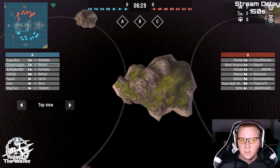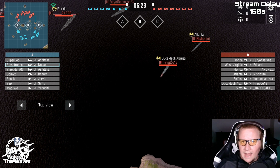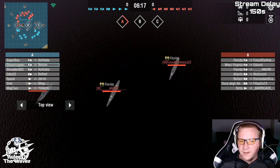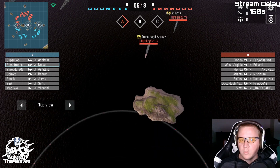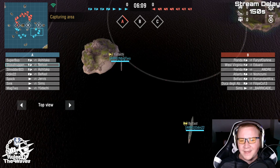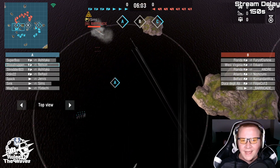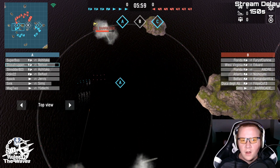This entire team, as you can tell, is completely forgetting C — they are going straight A and B. There's a lot of defensive area up here for them to hide behind with the firepower they've brought: two Floridas and a West Virginia. What's cool is they've got a Duca and Atlanta. Now, if the Duca and Atlanta can hold off a Belfast, Ashitaka, and a Udachi — that's another question.